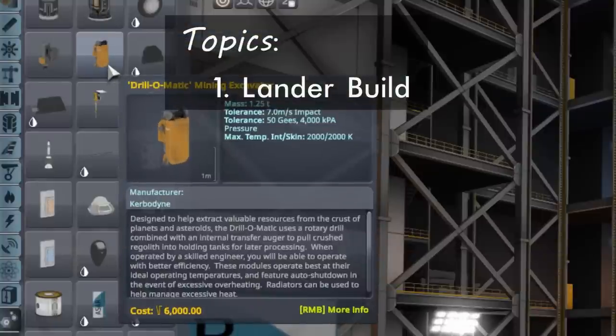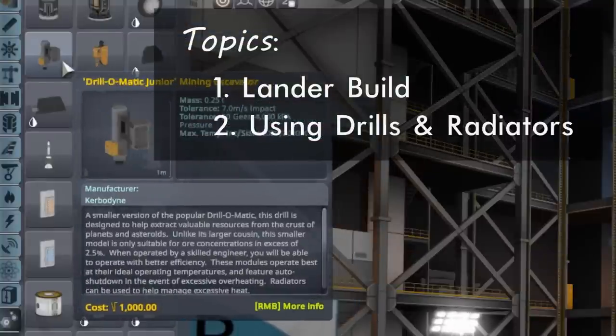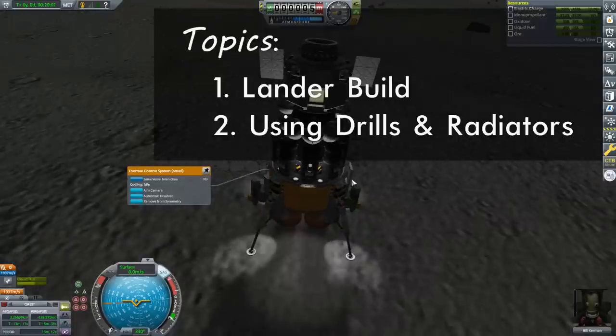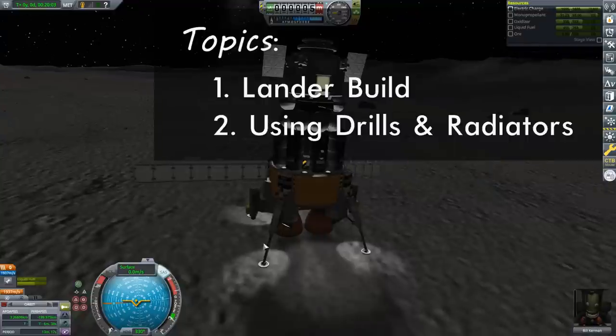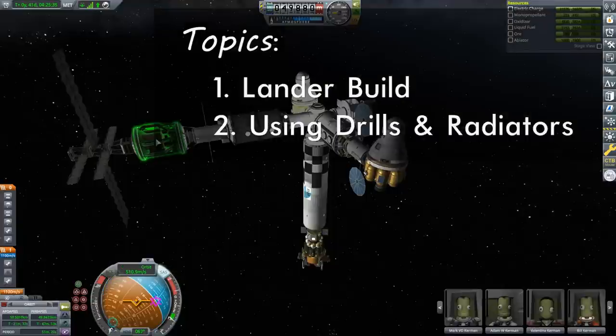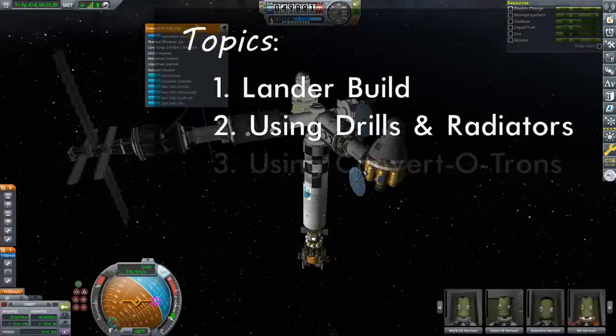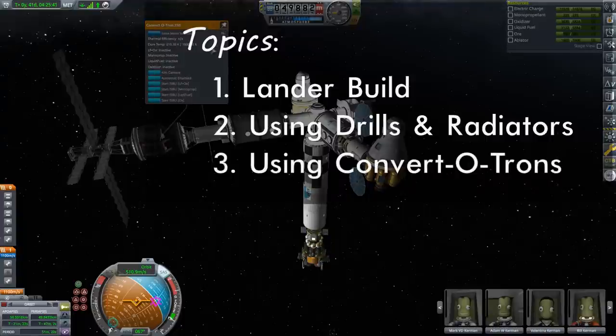This episode will focus on building and operating a lander capable of extracting ore from the moon's surface and bringing it up into orbit, thus allowing us to complete the contract. This will involve taking a close look at using the game's drilling excavators, and in particular how to ensure you provide the correct amount of cooling so they'll run at peak efficiency. Finally, I'll look at how to use the convertotrons that can convert your harvested ore into useful resources. Let's get started.